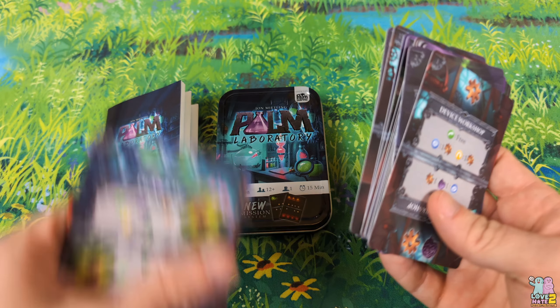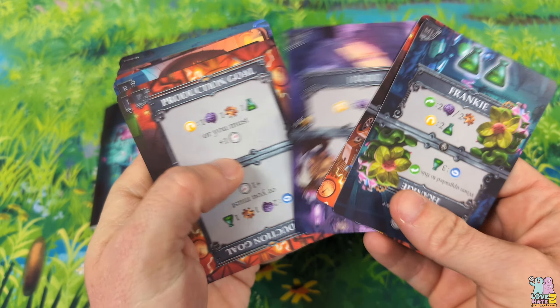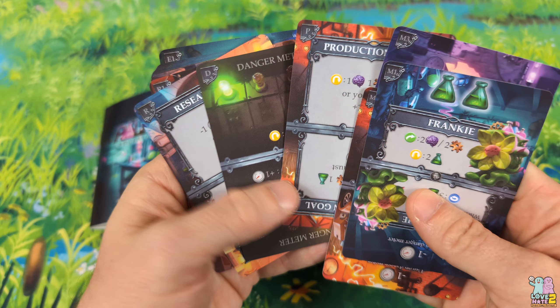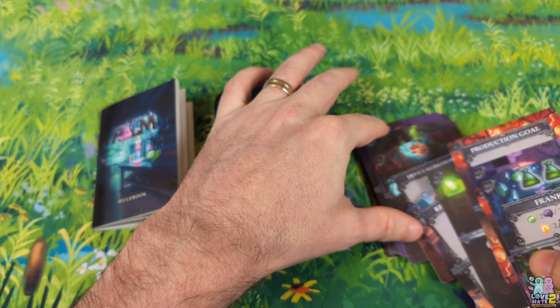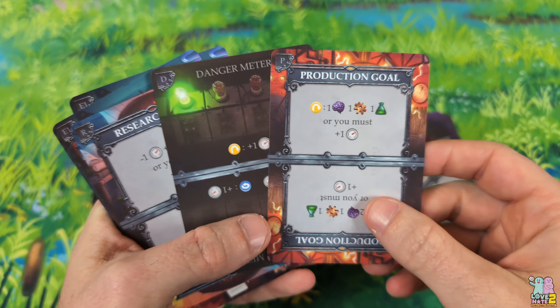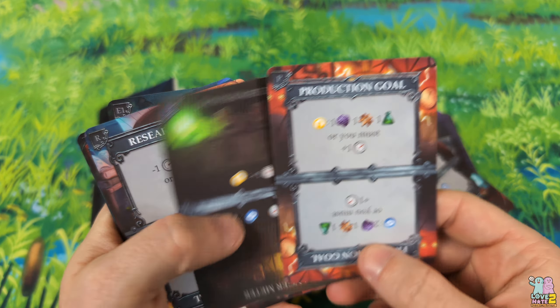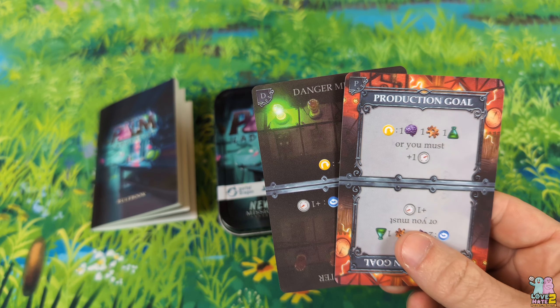You have extra cards here with Palm Laboratory. You've got some minion cards — they're going to help you if you pay them. Then you have your mission cards. There are three different mission cards. This introduces the new mission system. You've got your production missions, which are kind of like your easy intro level to the game — still pretty challenging. You have your research goals and then your experiment goals. You're going to choose which mission you want to do: research, experiment, or production.